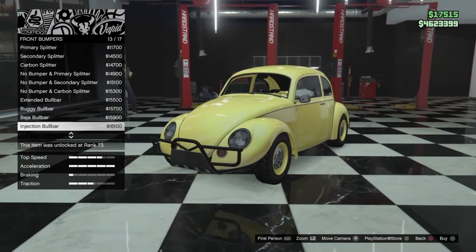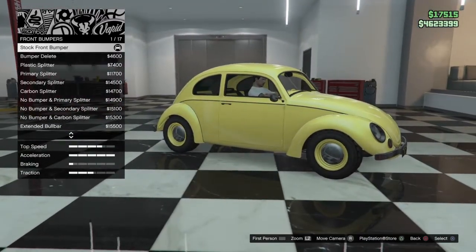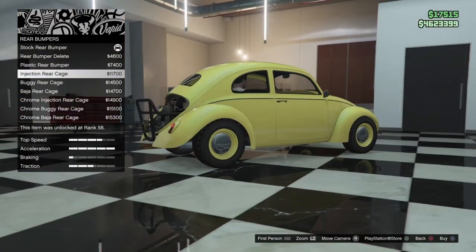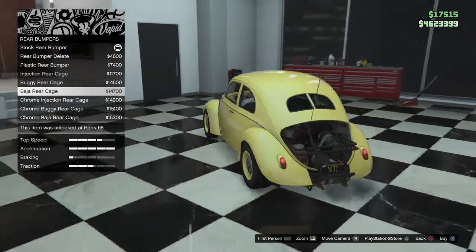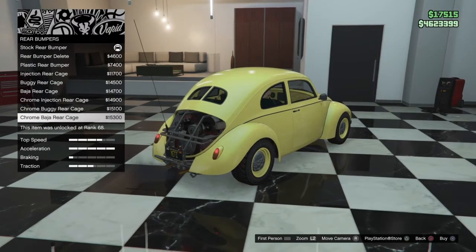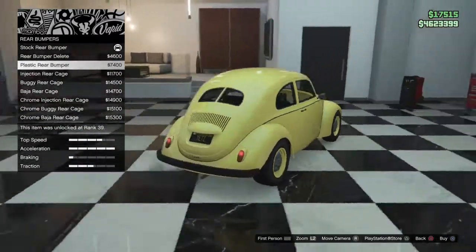There's the Baja option — however you say it — plus the Invec, Injection, Chrome options. Should we keep this clean? Let's check the rear bumper — it has fewer options. You can do bumper delete, plastic rear bumper, totally remove the door, or make it a rally engine. That rally look is pretty cool — I grew up with one of these right down the road from me.